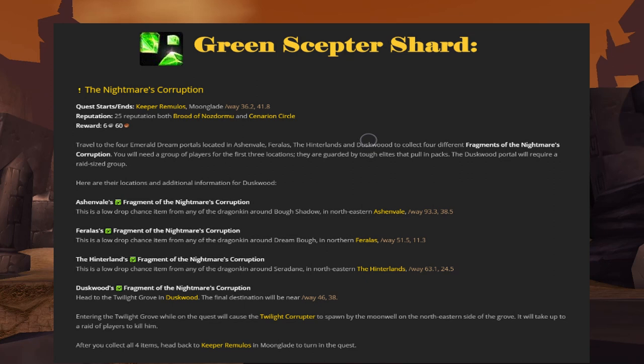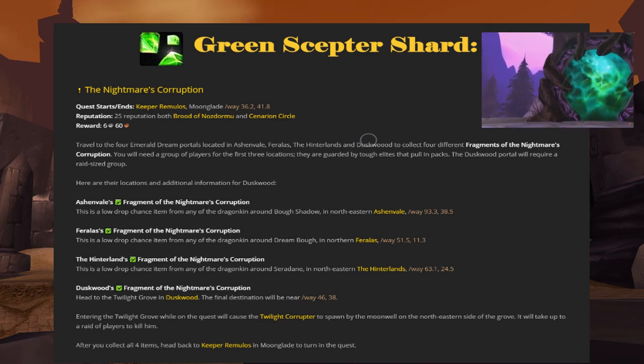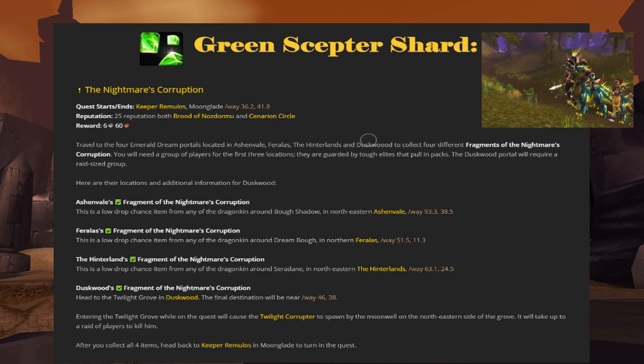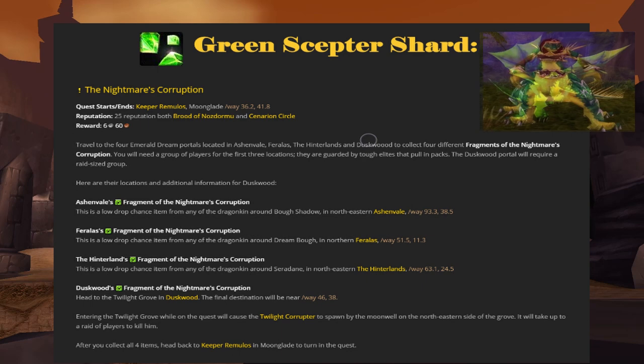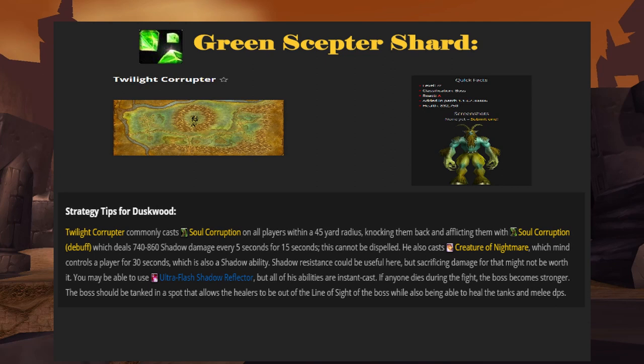Speaking with the Keeper will give you the quest The Nightmare's Corruption, which requires you to travel to four Emerald Dream portals located all over Azeroth and collect a fragment of The Nightmare's Corruption at each. You will need a group of players for the first three portals — they are guarded by tough elites — and a full-size raid group for the fourth portal in Duskwood. To get the first three shards, simply travel to the Emerald Dream portals located in Ashenvale, the Hinterlands, and Feralas. The shard is roughly an 8% drop chance from any of the Dragonkin surrounding the portals. The fourth shard from the Duskwood portal will require more effort. Gather your trusty raid group and head into the Twilight Grove in Duskwood. Entering the Twilight Grove while on the quest will cause the Twilight Corrupter to spawn by the Moonwell on the northeastern side of the grove.